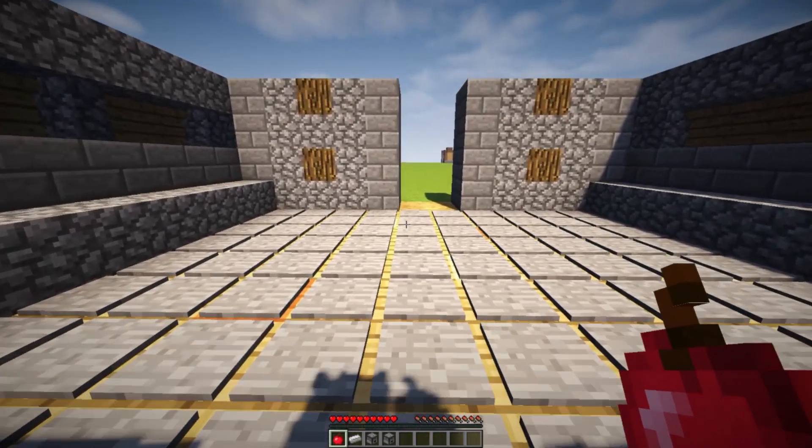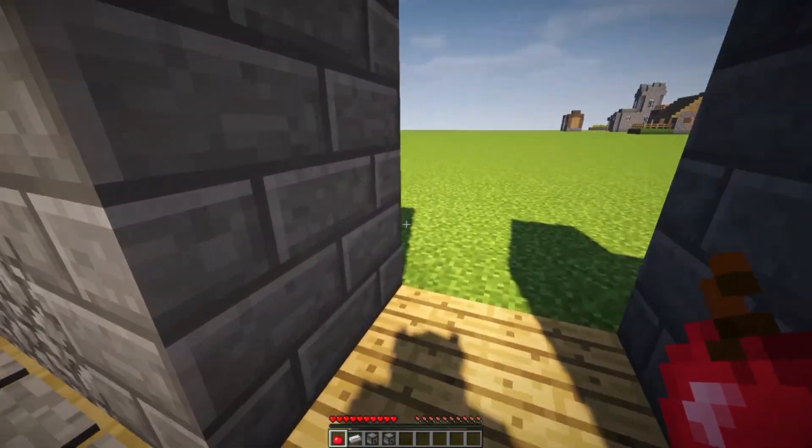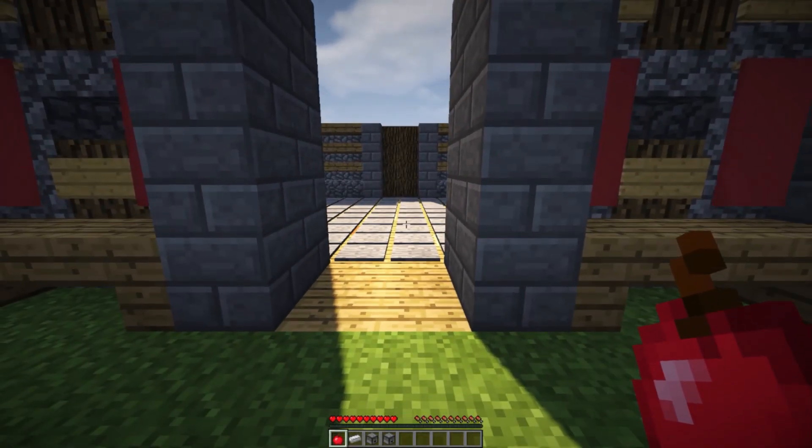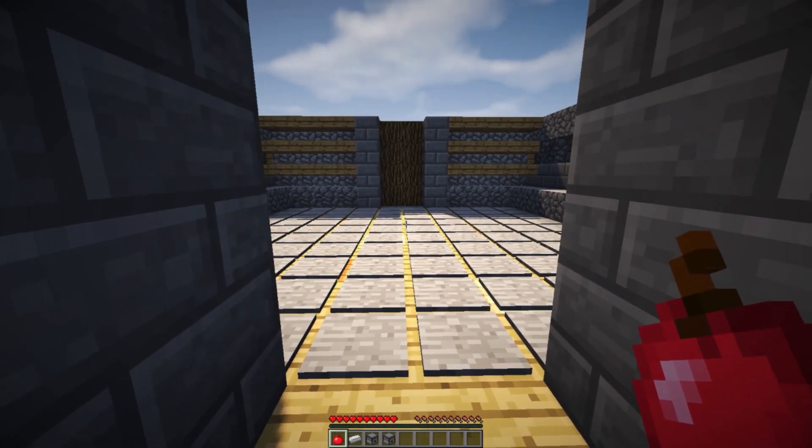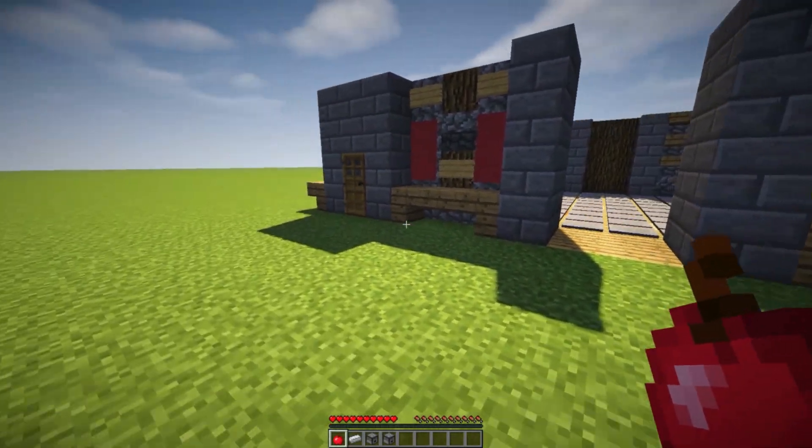That is my minigame, guys. You can of course add in as many pressure plates as you want, add only deadly traps or only rewards, and you can implement this into your own design. I'm going to show you how this works and also show you the maintenance area.